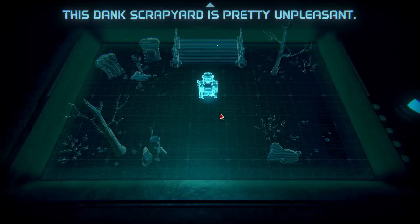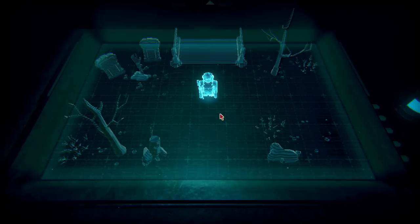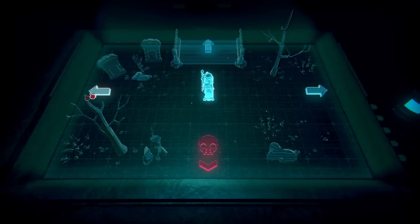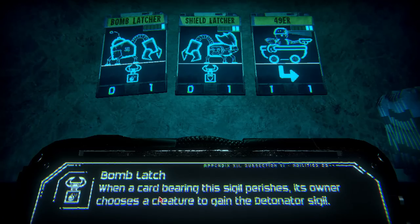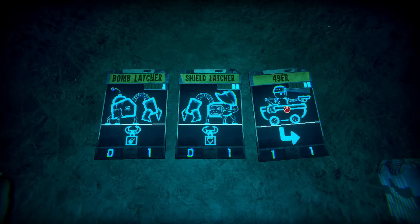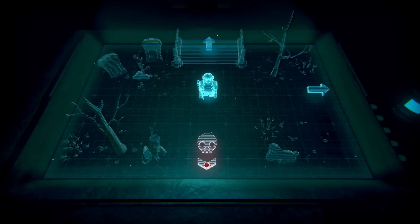This dank scrapyard is pretty unpleasant. Its inhabitants' grasping claws seek fresh bots. Watch your ankles. Oh, there's a secret path this way. A card - when a card bangs, this sigil perishes. Its owner chooses a creature to gain the detonation sigil. That's nice. That's an easy way to deal with monsters. I guess down, let's go down. Let's fight.